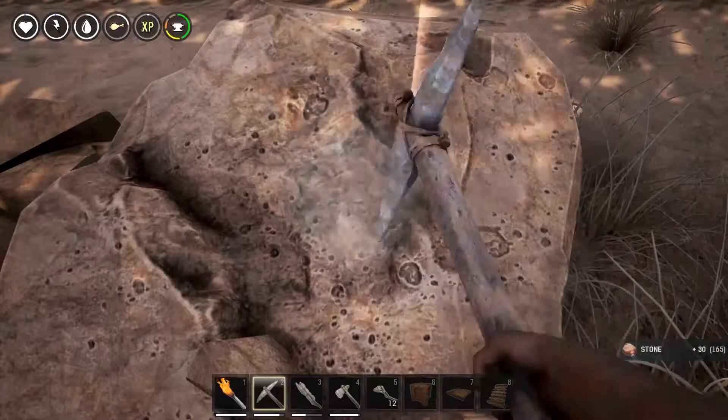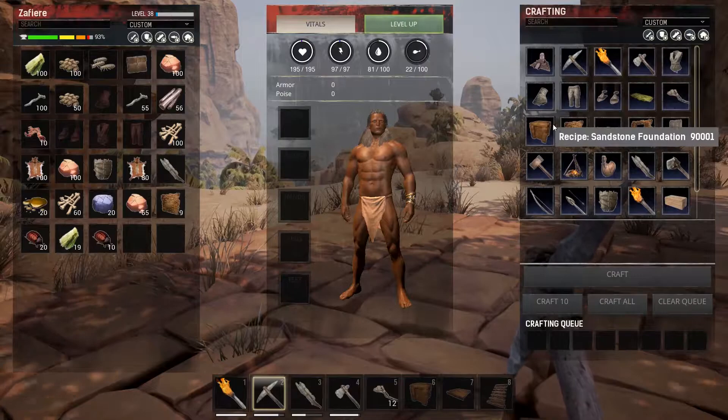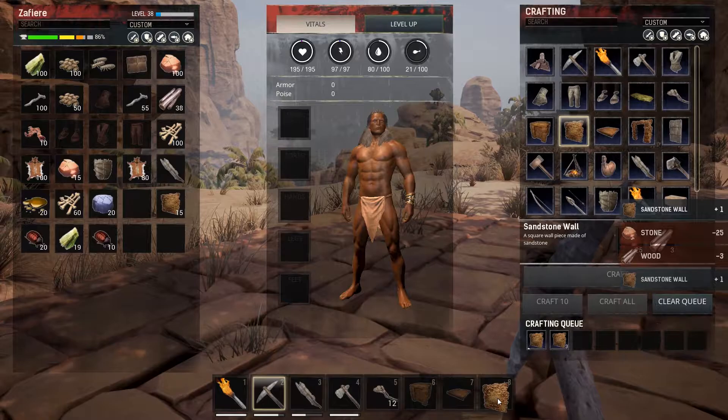Gaining another level — yay! All about gaining those levels. I don't want to cut this tree down — I feel like this tree is too big. That's not something we could cut down. Craft 10 — yeah, perfect.